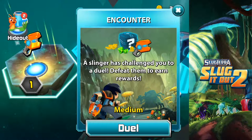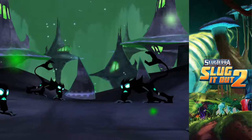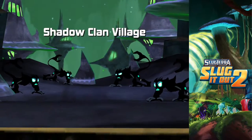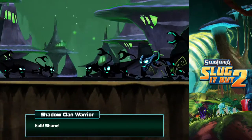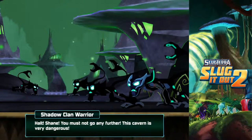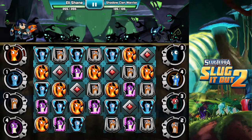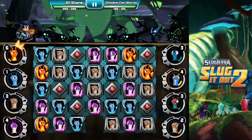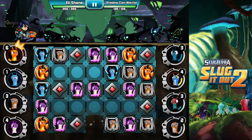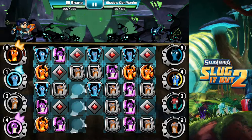Slinger has challenged you to duel. Defeat them to earn rewards — medium difficulty. Shadow clan village. This looks awesome. The character says 'You must not go any further, this cavern is very dangerous.' We'll see how dangerous it is. Let's get some big moves going. I'm going to get the frost one up. I'm not very fast, that's my only problem.